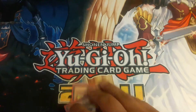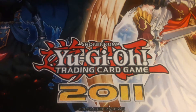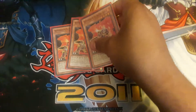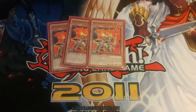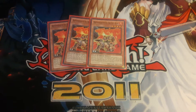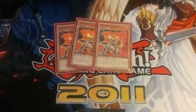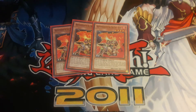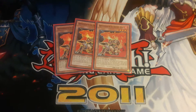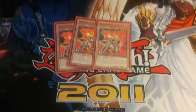Fire Fists have a Six Samurai thing going on where they swarm the field and pop your stuff. Next up we have three Brotherhood of the Fire Fist - Bear. Once per turn, if this card inflicts battle damage to your opponent, set one Fire Formation spell card from your deck - these only let you set spells, not traps, which is fine because the spells are arguably the better ones. And once per turn you can pop a face-up Fire Formation on your field to pop one of your opponent's monsters. Always run three Bear - he's essential.